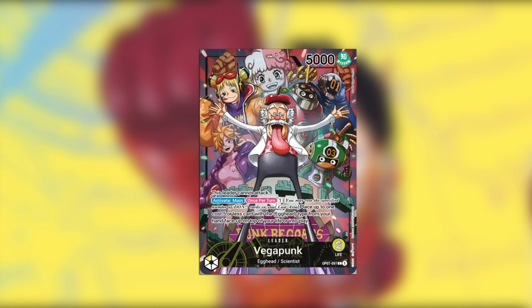Then we have Vegapunk in yellow, which says this leader cannot attack — activate main once per turn, pay one Dawn, select up to one Egghead type card with a cost of five or less from your hand and play it or add it to the top of your life cards face up. As with Foxy, if you're looking to build this leader in a pre-release format, you're going to have to really hope that you open up a lot of Egghead types — so a lot of yellow cards. The consistency issue, the fact that it's a two-life leader and cannot attack, makes this probably one of the worst leaders to take to a limited event. It's a very specific archetype that needs very specific cards.